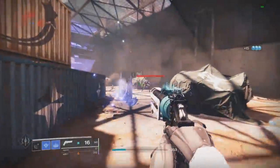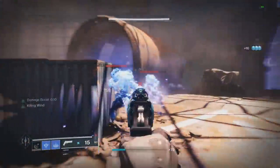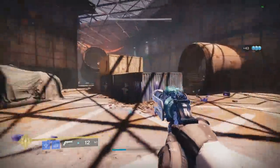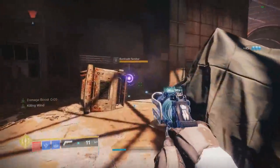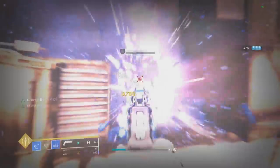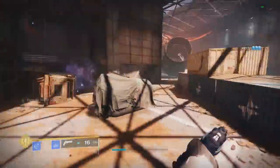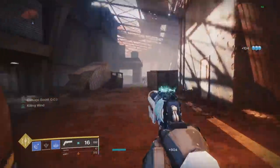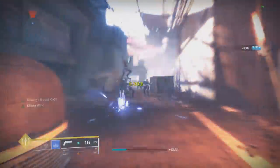Back to Demolitionist — another thing that makes Demo on Stasis pretty viable is the fact that if you're running the Fragment that gives you a 25% buff after you freeze a target, that buff will last for 10 seconds and work on all of your weapons. So that's going to make this hand cannon feel like it has a Rampage perk even though it doesn't. If you're playing Stasis, using Demo is a very good option.